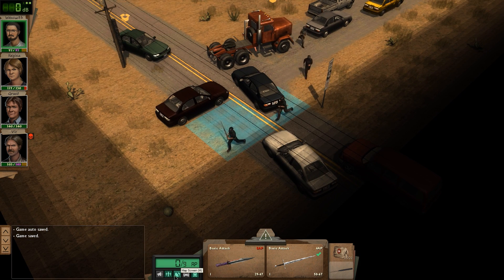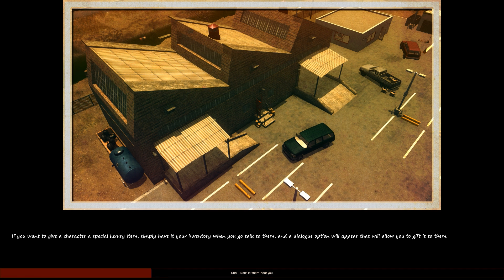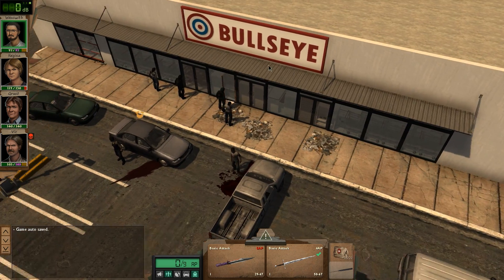Let's quick save and get into the blue square. We're at the Bullseye - it's 3:56, a little bit later than I anticipated at 3:30-3:40, but we're not too bad off. Oh shit, that's a lot of zombies though. Wow. And it looks like someone's held up inside.